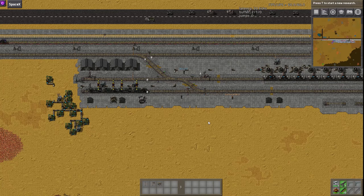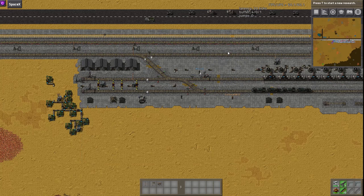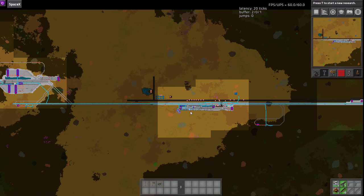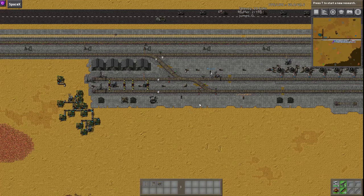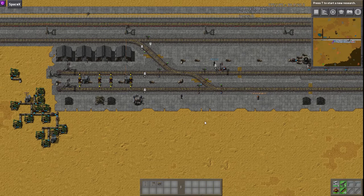We should also point out that we are using Creative Mode for our items, so we don't have a starter base as it were. But the labs will all be running legit from mining drill right the way through to lab — all the science packs will be crafted by assembly machines. But if we need more railway track, we can just get more. We're not playing Factorio, we're just using the game.